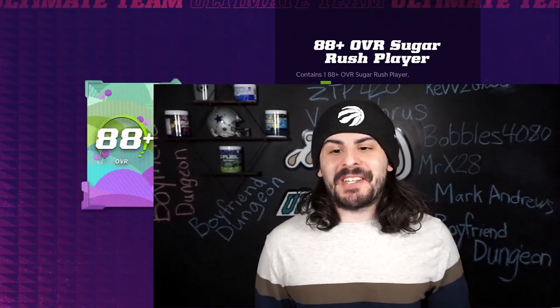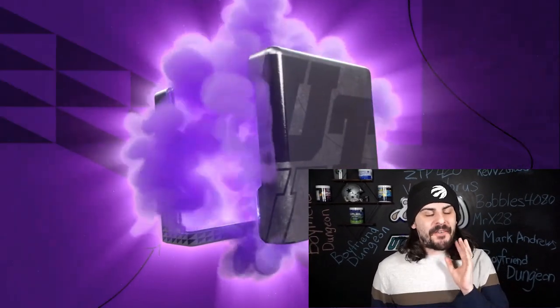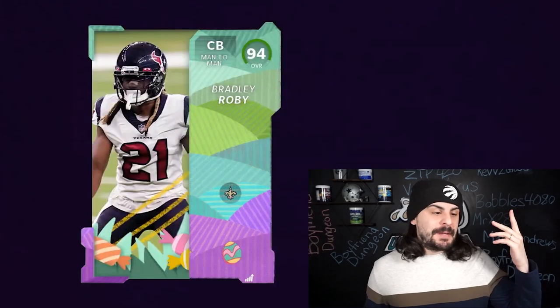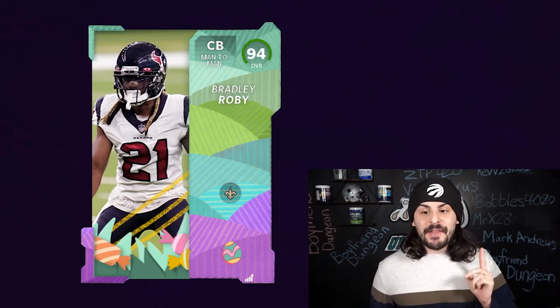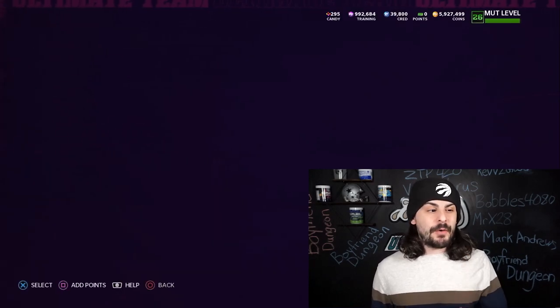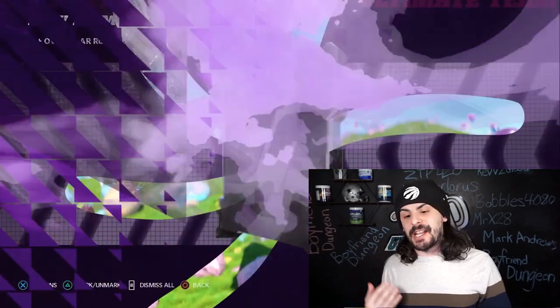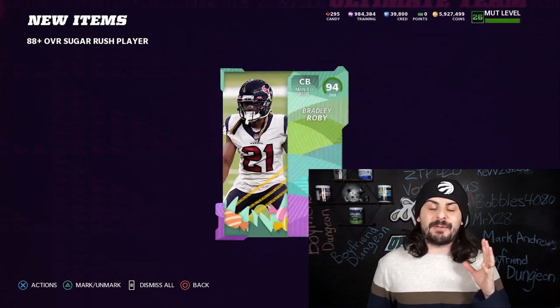Jumping into the 88 plus Sugar Rush re-rolls, let's see if we can start off hot. You can get an 88 or 90 overall. There's a 94 — that's going to be a start, might be our starting corner. Good start to these packs, there's some great items in here. We're going to open quite a bit of these because there are still LTDs — we've got Lamar Jackson and Jalen Ramsey. Let's push through these and open up as many as we possibly can.